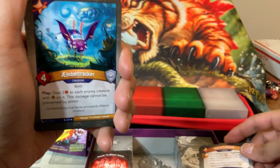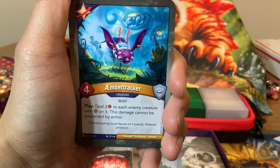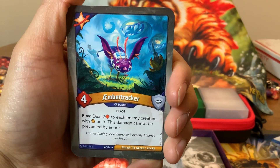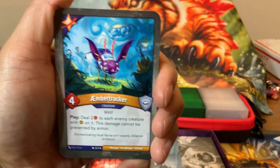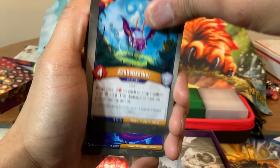And then we have a card I haven't seen before — Amber Tracker. Four-power creature. Play: deal two damage to each enemy creature with Amber on it. The damage cannot be prevented by armor. So these are good against capture decks, which is pretty neat. Or exalt decks, even. Good anti-Saurian strategy. Neat card, I like that.